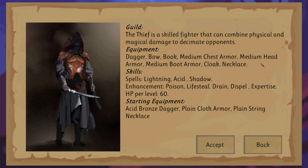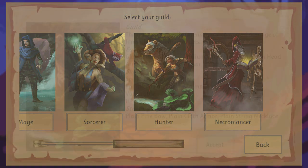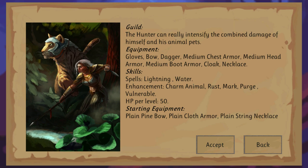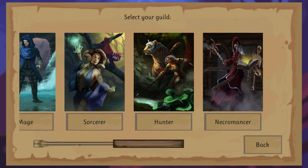As you can see, the thief will only wear medium armor and he's more like poison, life steal, drain — these kinds of things. And then you have, of course, the hunter, which has charm animal, meaning you can have an animal companion like a big kitty, and the bows and all those things.